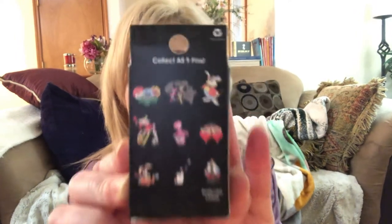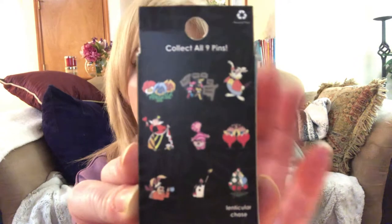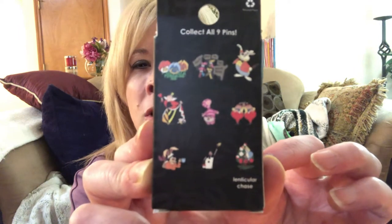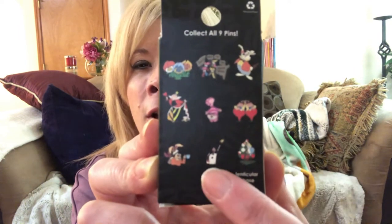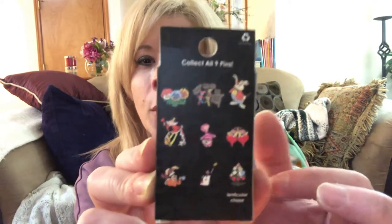So once more, if you have not seen these, these are the Loungefly Alice in Wonderland pins. You can get the White Rabbit, the Moamraths, the Flowers from the Garden, Queen of Hearts, Cheshire Cat, Tweedledee, Tweedledum, Alice Painting the Roses Red, the Ace, the Card, and the March Hare. I am looking for the Queen of Hearts, Cheshire Cat, Alice Painting the Roses Red, and the Ace. All right, I'm going to stop talking — let's rip into this first one!